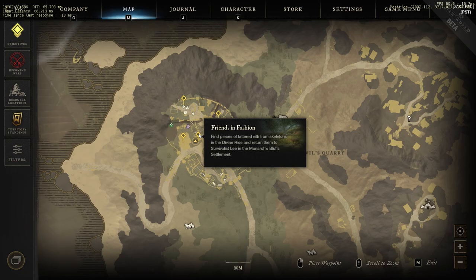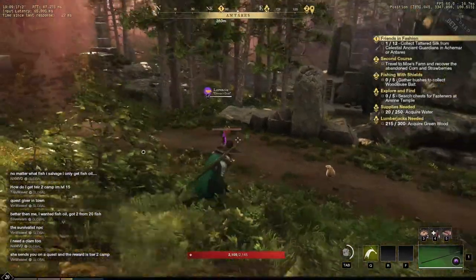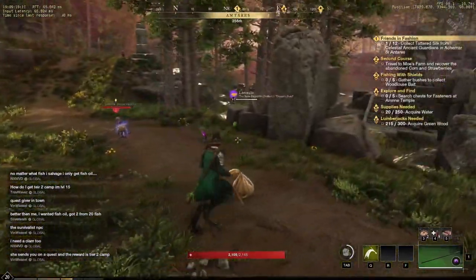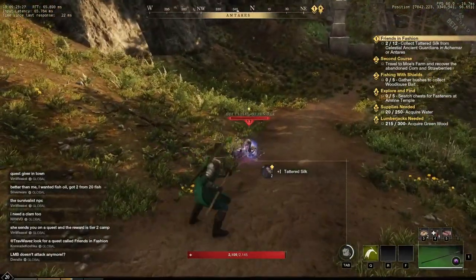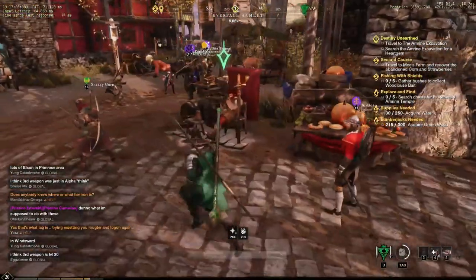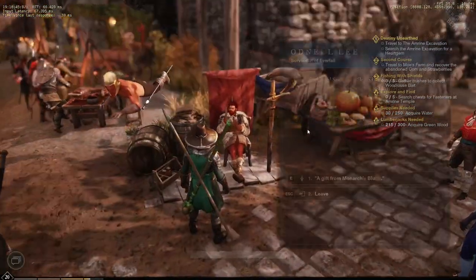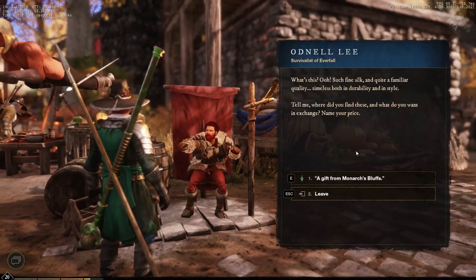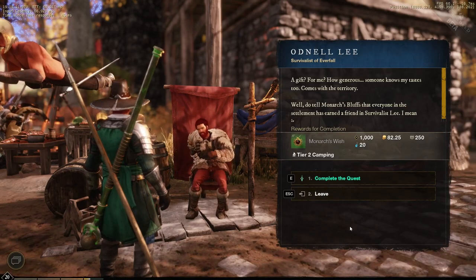You can find the right one by hovering over the marker — it'll show you the tooltip with the information in it. Then you need to go out and complete the side quest, which takes you out to Antaris. You need to kill the Withered and they'll drop pouches that have the tattered silk you need. To complete the quest, go to the settlement in Everfall and talk to Oddnell Lee, then you'll have camp tier level two automatically.